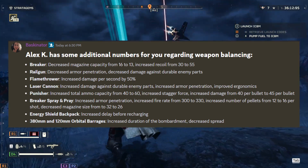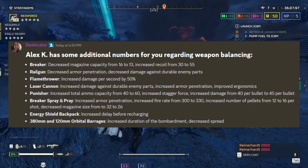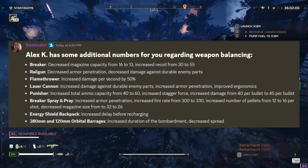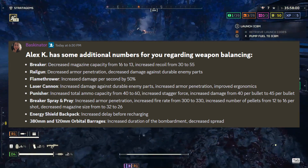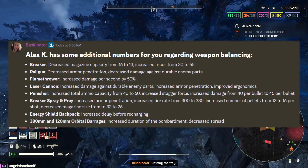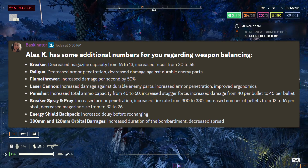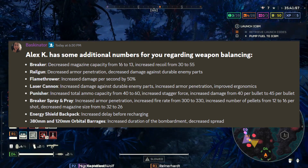Laser Cannon: increased damage against durable enemy parts, increased armor penetration, improved ergonomics. Punisher: increased total ammo capacity from 40 to 60, increased stagger force, increased damage from 40 to 45 per bullet. Breaker Spray and Pray: increased armor penetration, increased fire rate from 300 to 330, increased number of pellets from 12 to 16 per shot, decreased magazine size from 32 to 26.